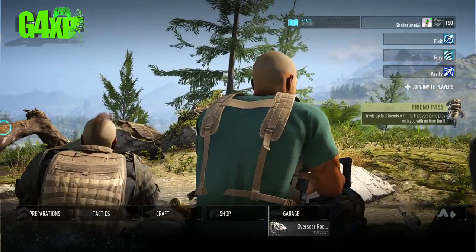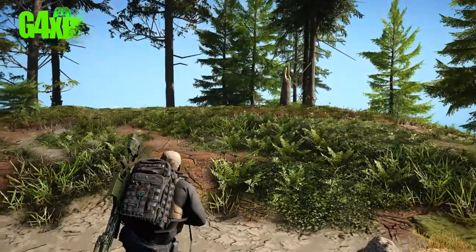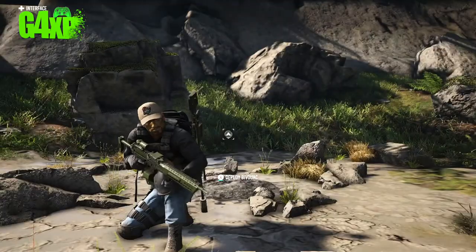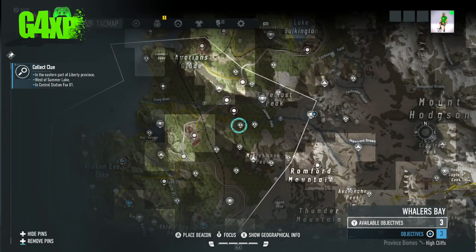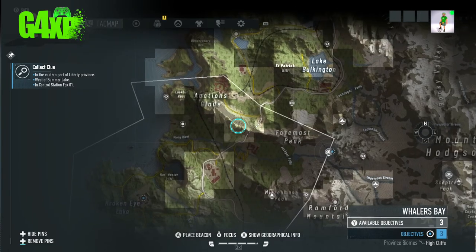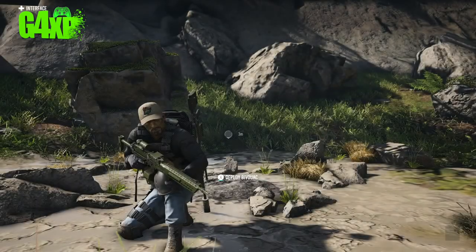Your bivouacs are basically your fast travel points around the map and they're marked with these tent symbols. There's another one there — they're all over the place and a great way of getting around the map quickly.